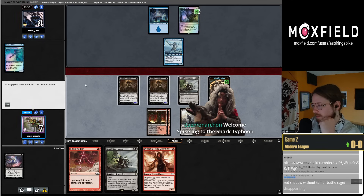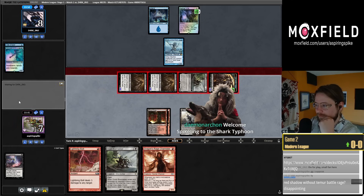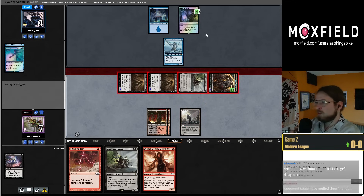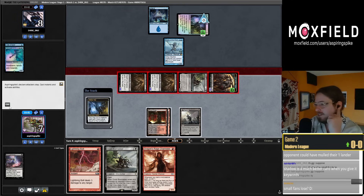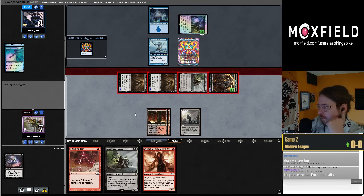Demon Archon with the 17 months, thank you, welcome back. Red Shadow without Temur Battle Rage disappointing? You're disappointed I'm building my decks correctly — Phoenix is the new Temur Battle Rage, you have Inti, come on. I guess I should have floated mana.